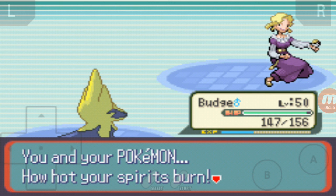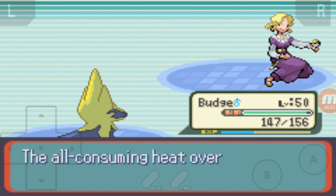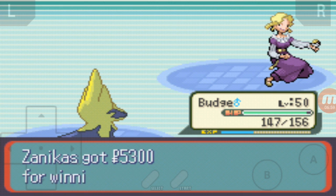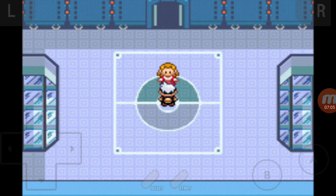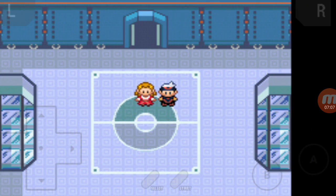We have defeated Elite 4 Glacia, I'm pretty sure her name was. Next battle will be a little bit harder because it's a Dragon type, but I will throw in Burst to use Blizzard. I'm going to hopefully upload another video tonight — this will be the second one and then I want to do the last one. Maybe Steven will be tonight or tomorrow. I hope you guys enjoyed this episode — please like, comment, and subscribe, and I will see you all in the next battle.